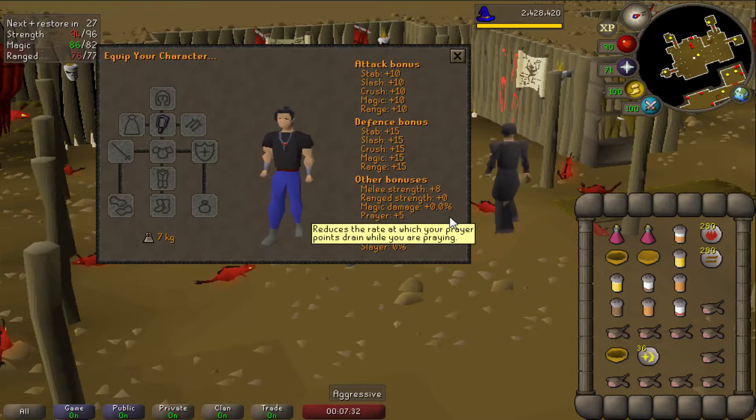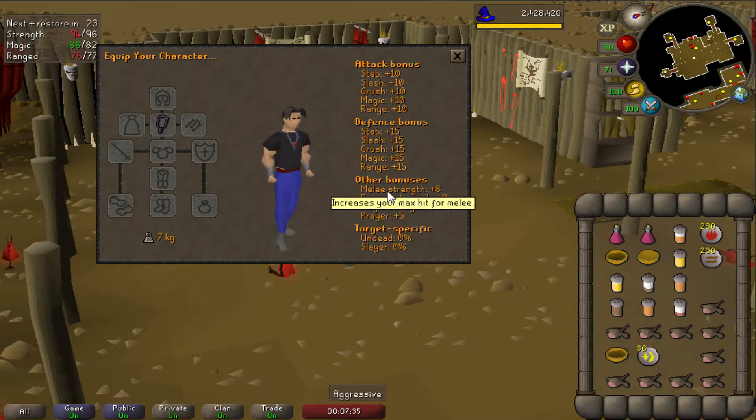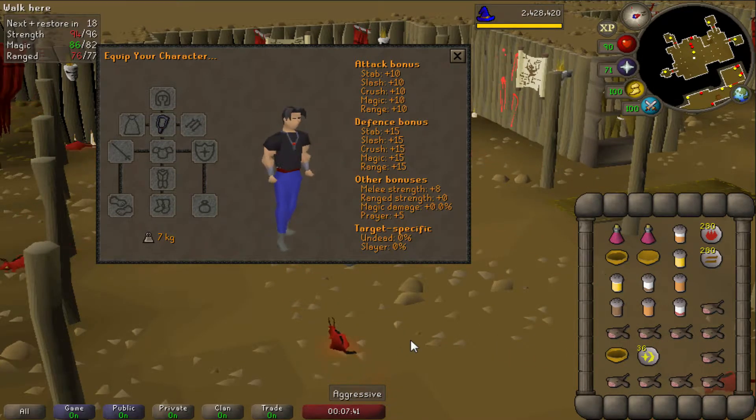Let's wear it, man. I worked so hard for this amulet. And it's a really good one — melee strength like crazy and prayer, plus all of these attack bonuses. So it's going to be very nice for Slayer.